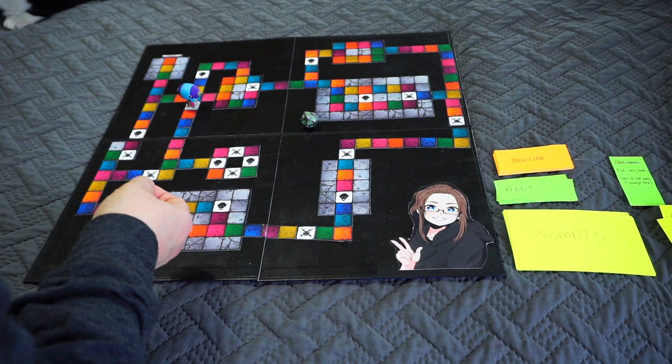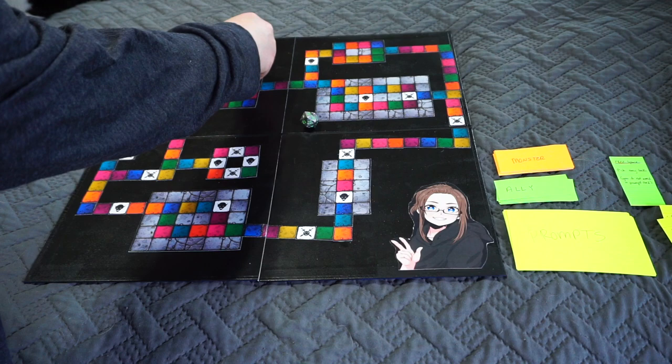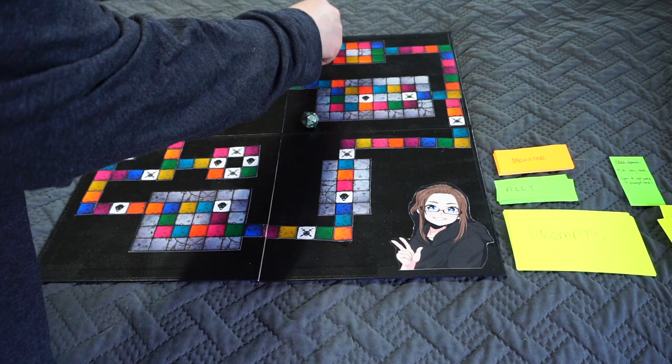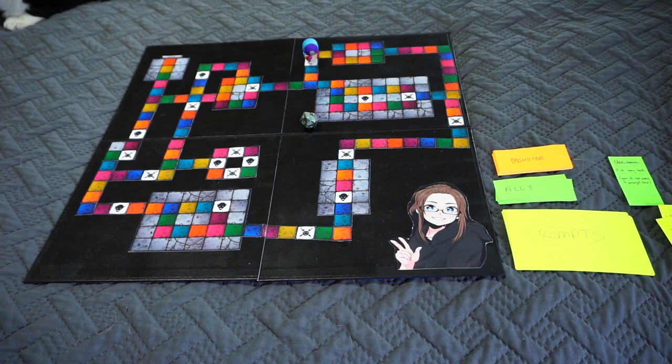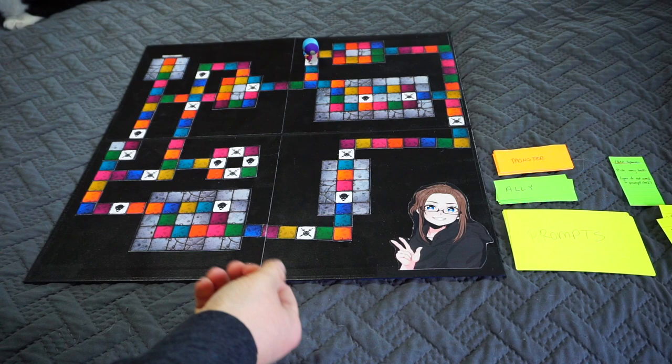Roll number four is a 19, and we land on a monster space. After rounds of not landing on either special space, we hit both in the same game. To defeat the monster and avoid drawing their card, I need to roll above a 10. I rolled a 16, so I win against the monster. I'm actually cursed with bad rolls in real D&D — I'm that person who rolls natural ones multiple times per game.